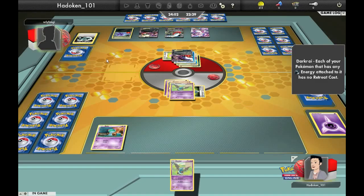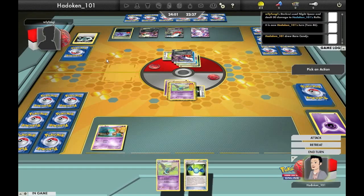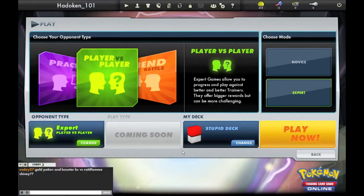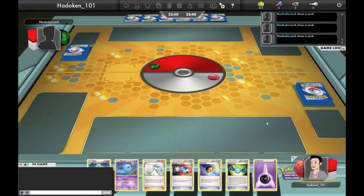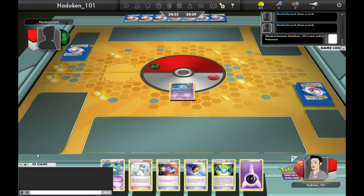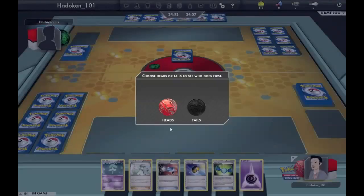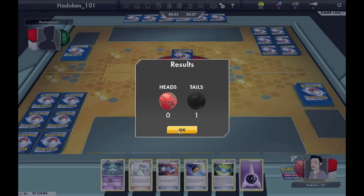We've got a Swoobat out and we top-decked another Swoobat. We put the energy on the Roltz so we can retreat and mill him for one. I could have just let him die, but we're going to mill for one. He's got a Double Colourless Energy — interesting to have DCE in a Darkrai deck. He switches into his Darkrai, there's a Special Dark on there. He's dropped another Darkrai and a Mewtwo, so I'm guessing this is just a straight Darkrai-Mewtwo deck. I survived thanks to the Giant Cape, but it's game — I've lost.